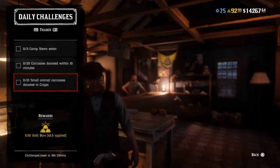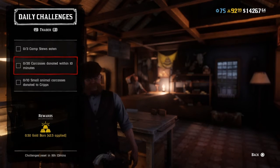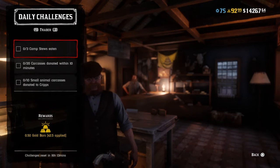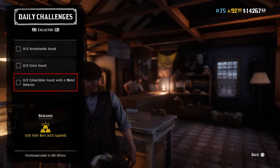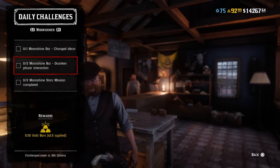If you are a trader, you have: ten small animal carcasses donated to Cripps, twenty carcasses donated to Cripps within ten minutes, and three camp stews eaten. If you are a collector, you have: three arrowheads found, three coins found, and two collectibles found with a metal detector.